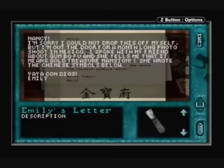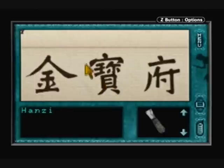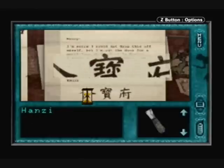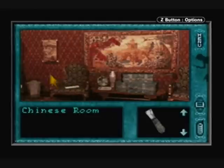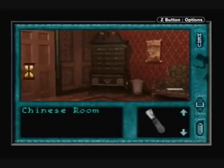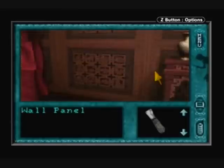Here's the letter from Emily. Here's the last symbol we need. I believe I skipped out on one of the symbols while going through this game. There's one inside the letter on the fire insurance that's near Rhodes.